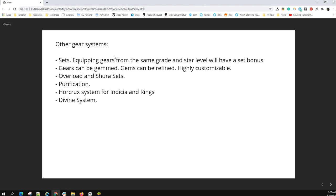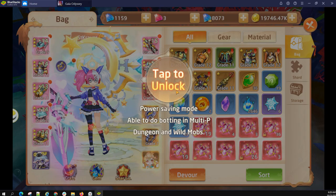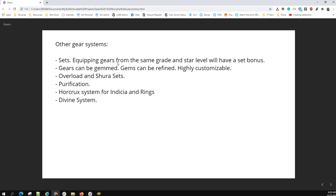For other gear systems: you've got sets, which I'll be demonstrating a little bit later. Same grade, same star level will have a set bonus. Gears can also be gemmed, which is a very staple component of RPGs and this is where you can really customize your build. It requires a lot of patience and time if you're free to play. Then you've also got Overlord sets, Shura sets, purification, horcrux, and divine systems.